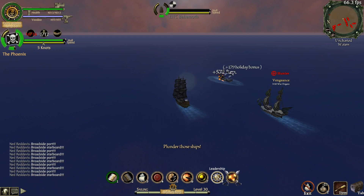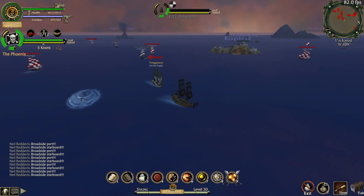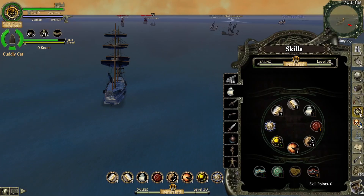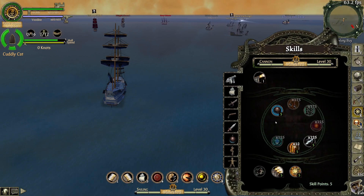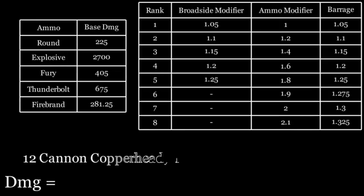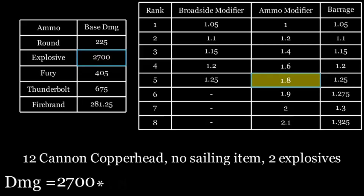We'll start off talking about damage - it's probably the most simple part of this, actually. How damage works for ships is that you put points into your cannon skill tree for the different ammo types, as well as for barrage, and later we'll also talk about shrapnel. And then you also put points into your broadside on the sailing skill tree, and those factors multiply together onto the base damage of your cannon shot.